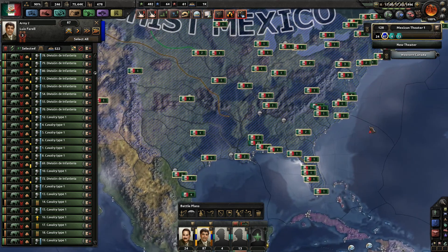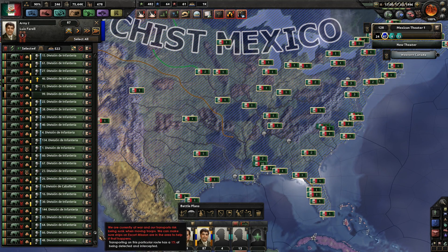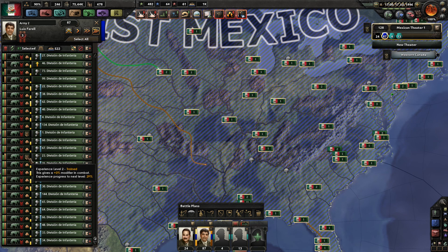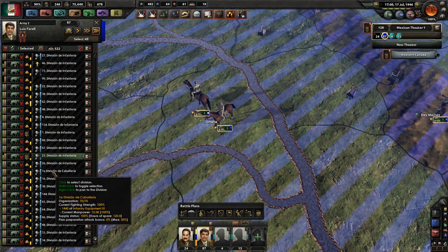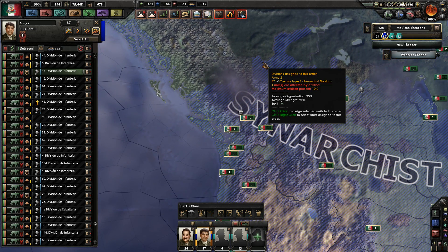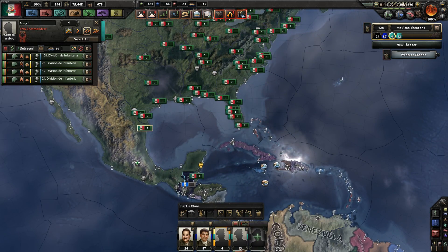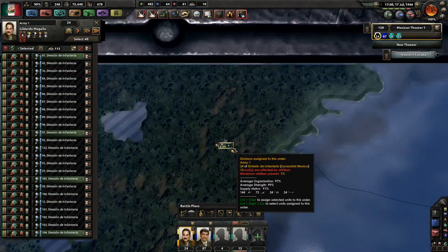When I discovered this, it helped me out so much. If you've got a specific division you want to find on the map, it's a nightmare clicking every icon individually. But if you hover over a division in the list — say this is a level two trained one you only use on the front line — just right-click it, and the map zooms straight to it. Found another one — level two trained — right-click, and there you go. It makes life so much easier. That was one of my biggest eureka moments.